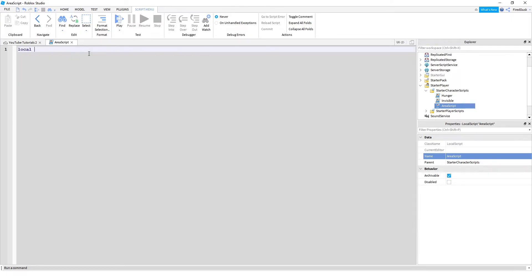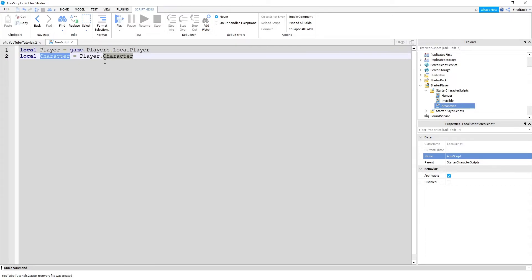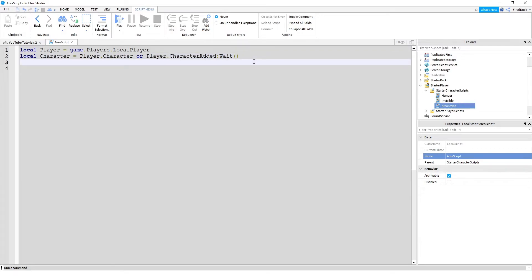So we're going to get our player: `local player = game.Players.LocalPlayer`. Next up, we want to get our character: `character = player.Character or player.CharacterAdded:Wait()`. This variable is going to get the character, and the 'or' part is basically saying if the character is not there yet, it's just going to wait for the character.